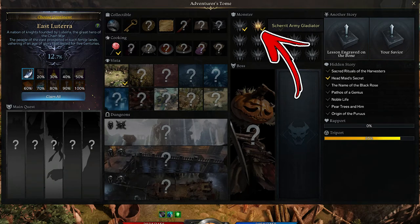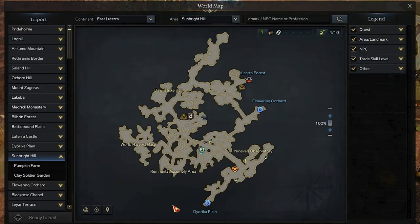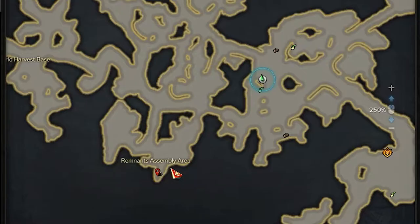In East Lutera, the second monster takes the name Oskarit Army Gladiator. To find it, you need to visit the Sunbrite Hill area. To be precise, you have to reach the bottom left side, where the Ramnans' Assembly Arena can be found.